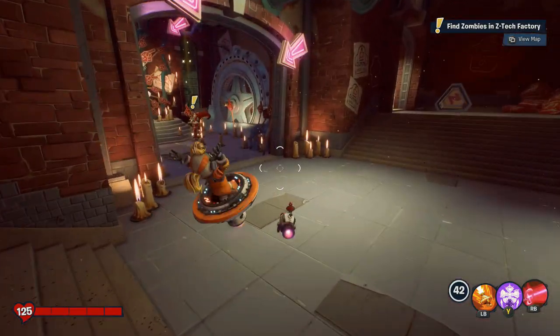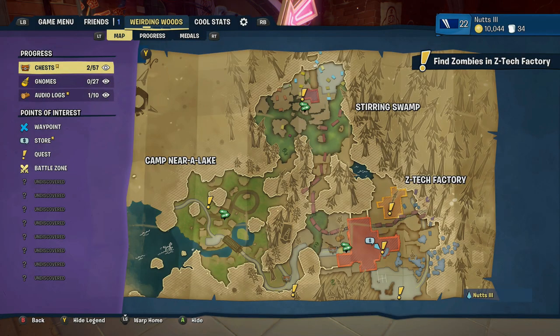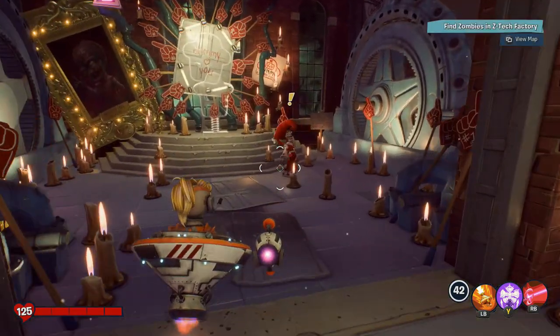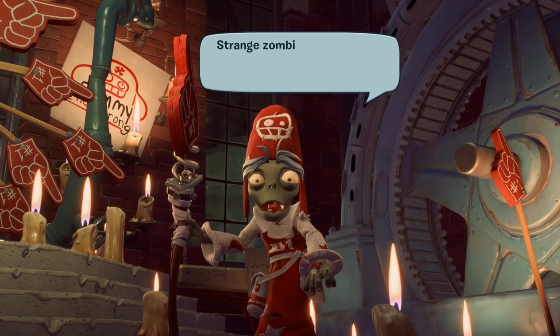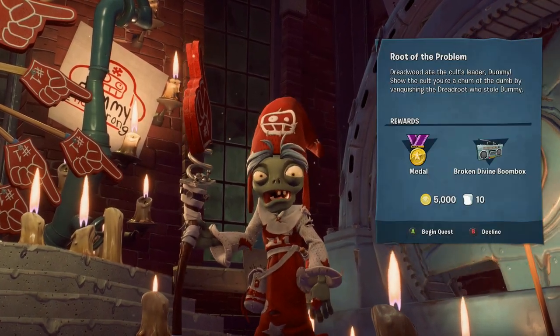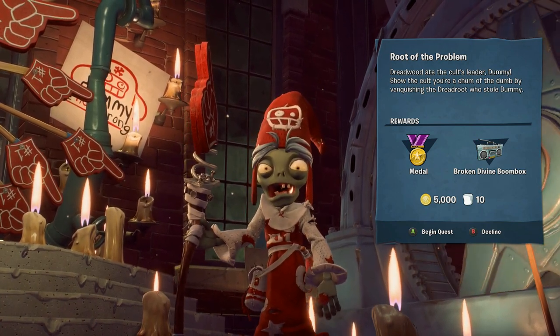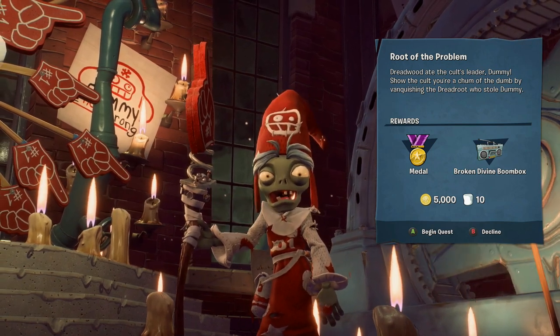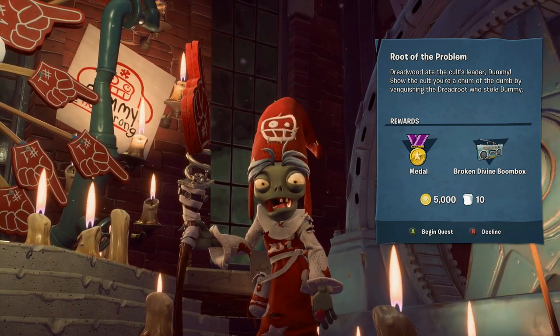'Please stay back, I not want to catch your smartness.' Strange zombie: 'We need help — please tell me you dumb enough to help us.' Root of the Problem quest: Dreadwood ate the cultist leader dummy. Vanquish the dead root who stole dummy and you get a medal, broken divine boombox, 5,000 gold, and 10 marshmallows. Let's see if you can beat Dreadwood.